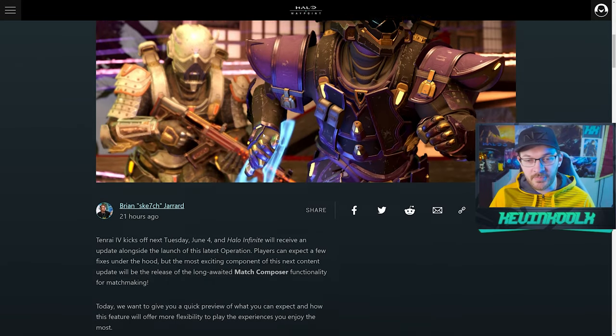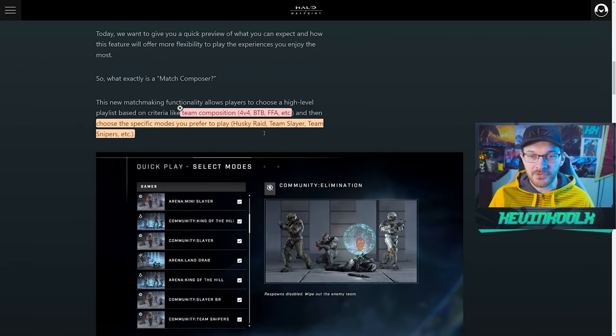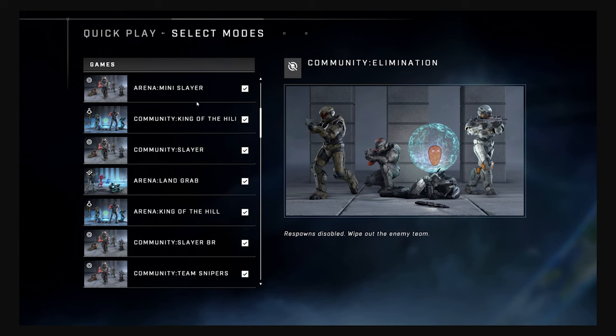Working our way down this blog, there's some really good information. The first thing to know is how this whole thing works. There are going to be basically two different setups: first you choose your team composition — that being a 4v4, BTB, or free-for-all style match — and then you pick the specific mode you want after that. 343 provides a quick example showing a person selecting all the 4v4 modes they'd like in their rotation.